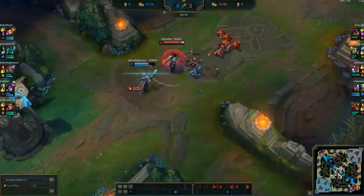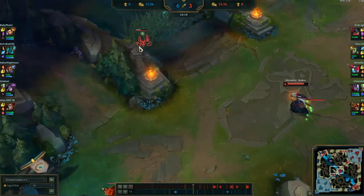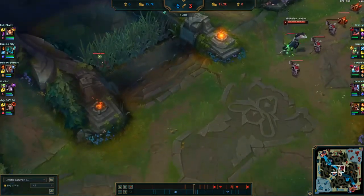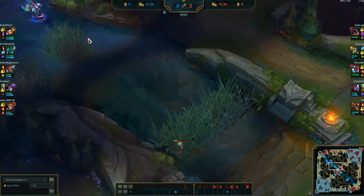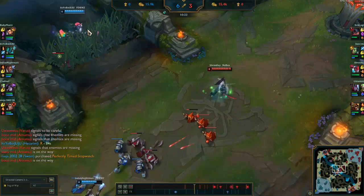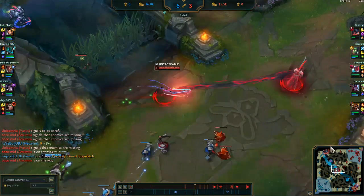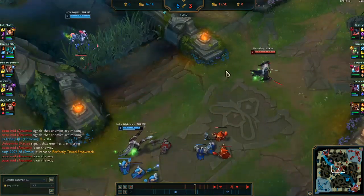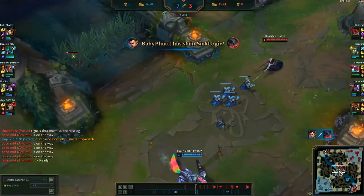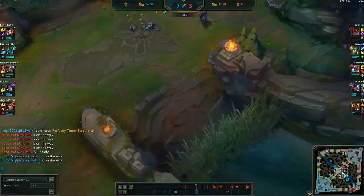I'm playing super aggressive here and I can because I have a ward in this bush — that's my ward so I can see over here. I know if the jungler comes he has to go all the way around, which would be unorthodox. I see the jungler in my ward vision, so I go really aggressive to get Lucian out of the lane. He knows I can see him, and my jungler is coming for a counter gank. We actually won this — they don't fight.